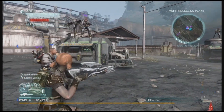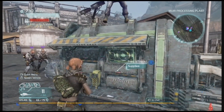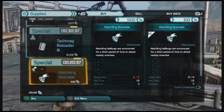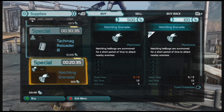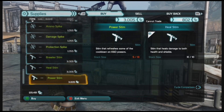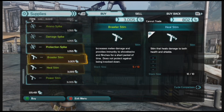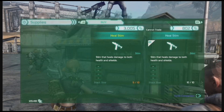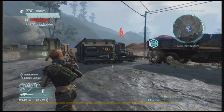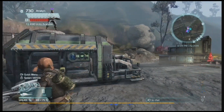Here at the processing plant we've got three different vendors. We've got our normal supply vendor where you get your normal weapons or occasional mod, but you can actually find the new stems and spikes here in the vendors too. But we're here to talk about synergies, so I just wanted to show you that real briefly.